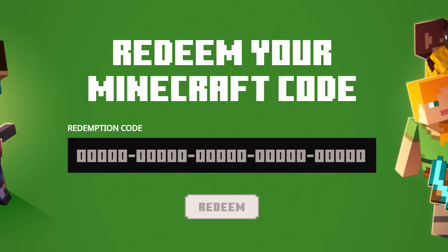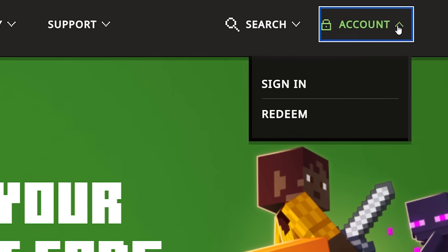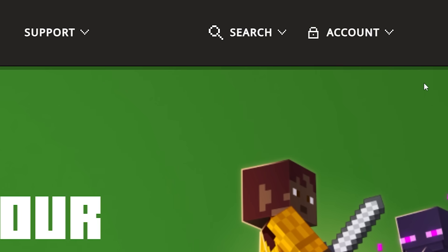So, what can you do? The first thing you want to do is make sure you actually redeemed your code correctly. There's only one place where you can redeem your code, and that is at minecraft.net/redeem. If you redeemed it anywhere else, it will not work. This is the only place to be. If you redeemed your code here but your cape is not showing up on Minecraft Bedrock Edition, I would highly recommend checking what account you actually redeemed it on. Maybe you redeemed it on the wrong account — the chance might be slim, but it's worth checking.